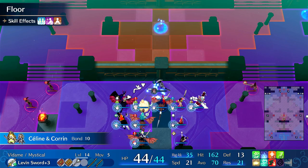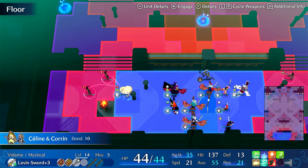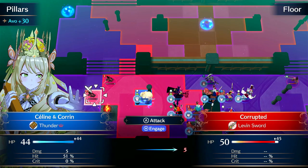These guys are very fast. They have pretty good avoid rates - 34 speed, so you're probably not going to double them. What I'll do is poke one with PK Thunder. We'll start there.